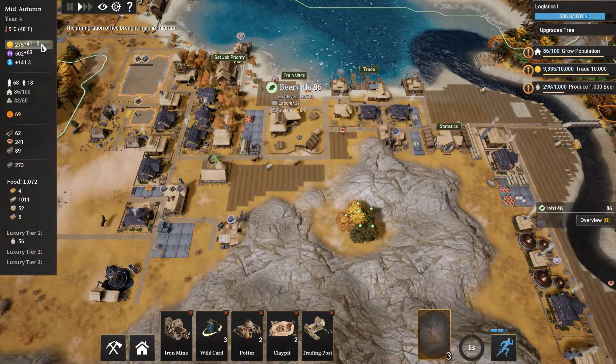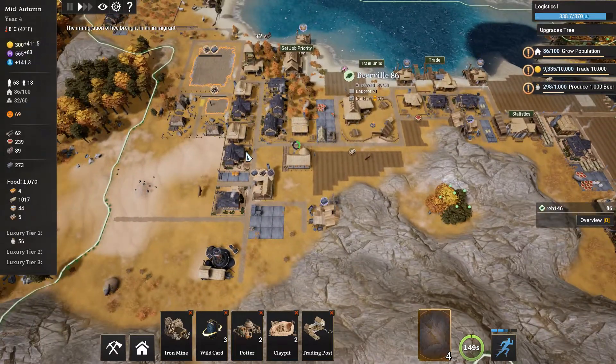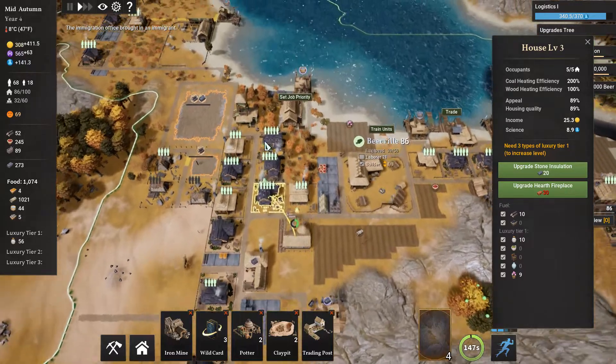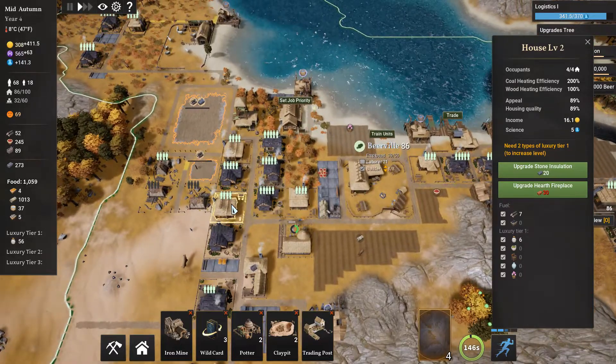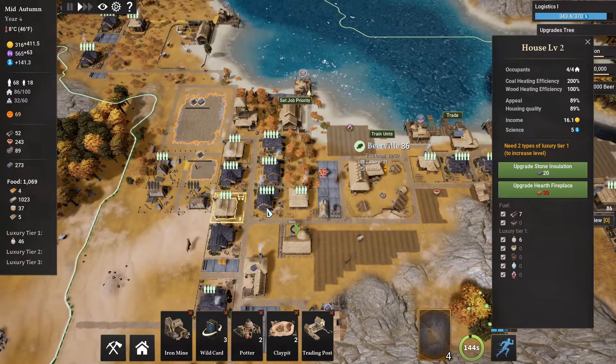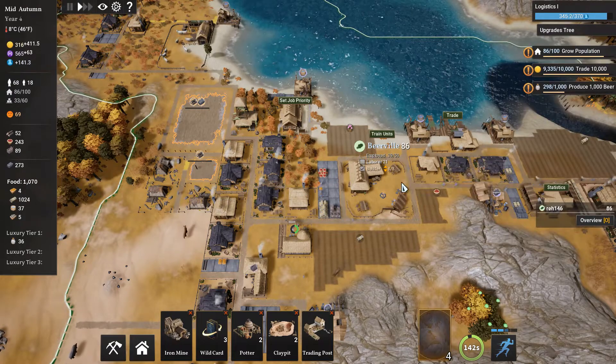We are making more money now, and that's coming from just having more homes with beer and having more homes that are level 3. This house produces 25.3, while this one produces 16.1. The difference is one additional person, but also the higher tier of house, which itself gives us more base gold per person. It's a pretty big upgrade.